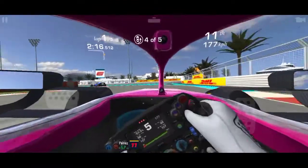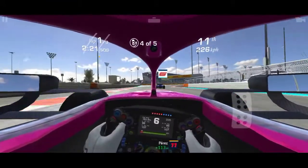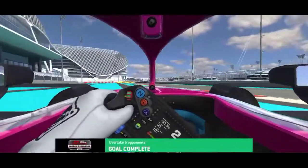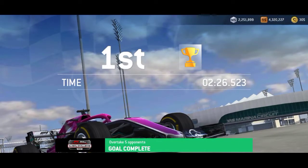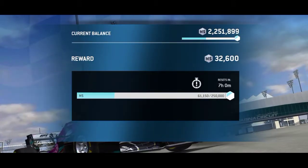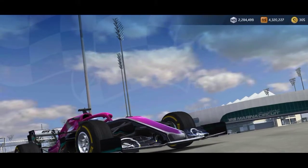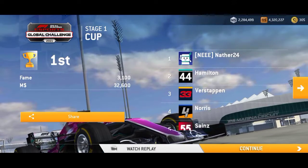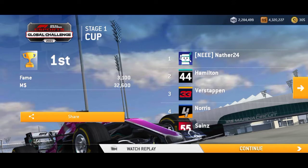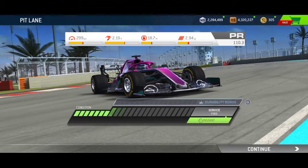Now it's Latifi. Latifi scored his first point in the last Hungarian Grand Prix, which is good, but what makes it ironic is that he has more points than George Russell — which is absolutely funny. George had so many near misses and finally got it, but Nicolas Latifi has more points than George Russell in Williams. Congrats to him though.